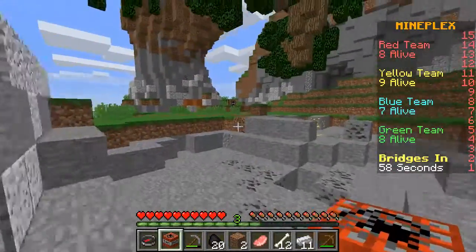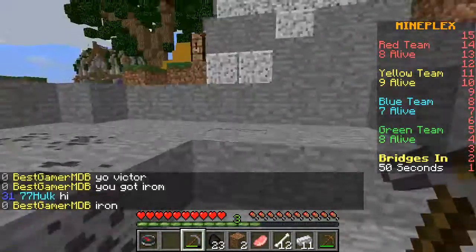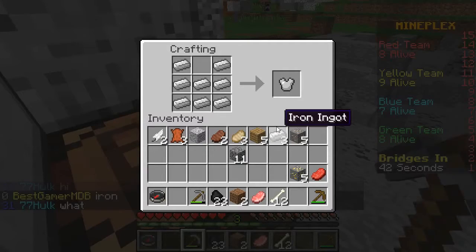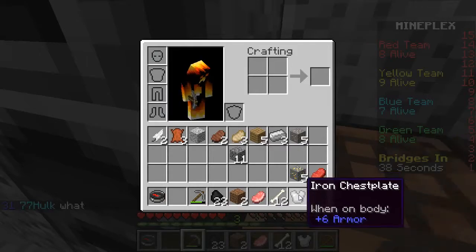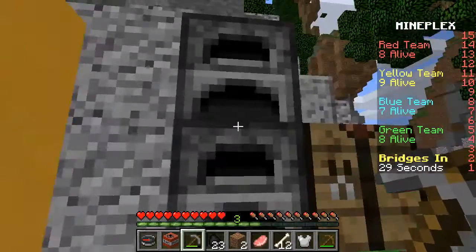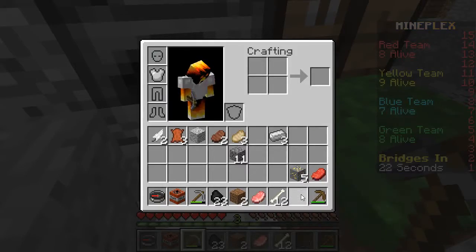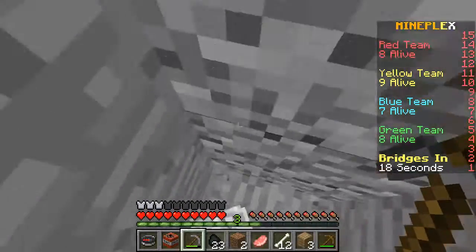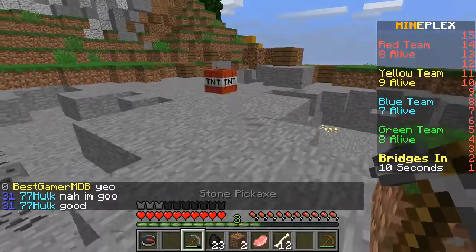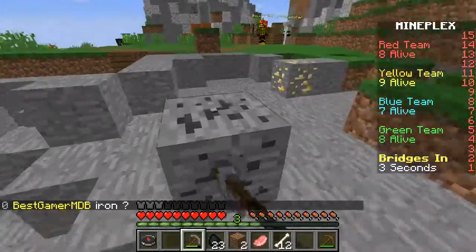I want to try to get some more iron — I mean, I don't have enough. Game, I want to put the iron armor on — are you serious right now? Is this gonna glitch out on me? There we go — well then, where did my wood go? There we go. GG, I can't really find any more iron.